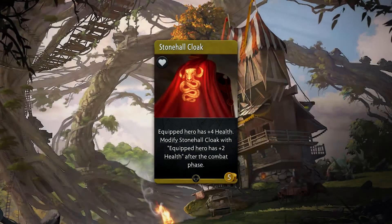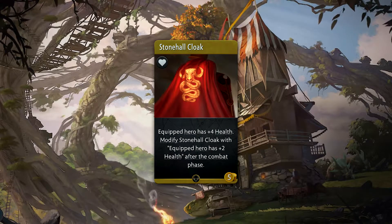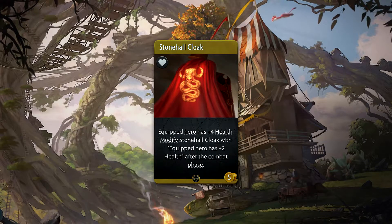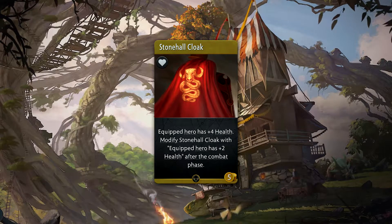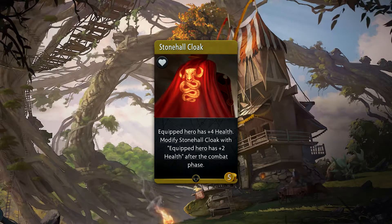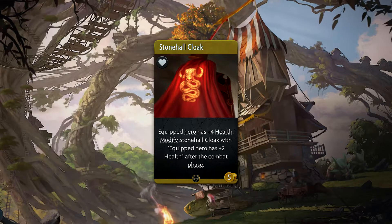Stonehall Cloak is a 5 gold common accessory which provides plus 4 health to the equipped hero. After the combat phase, if the hero survives, this item will modify itself with an extra 2 health. Gotta love the Stonehall items — if you get them early, they can become insane value.